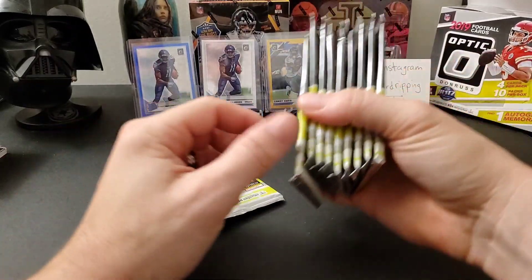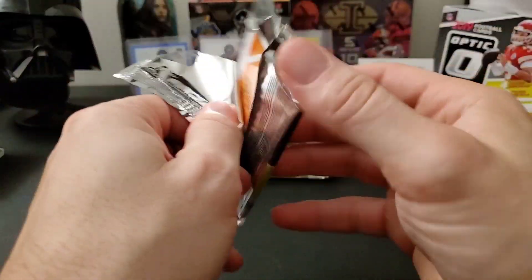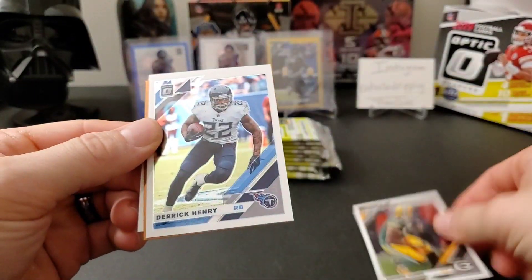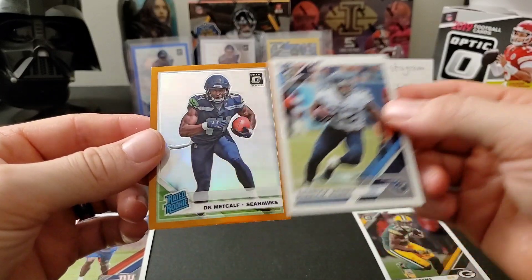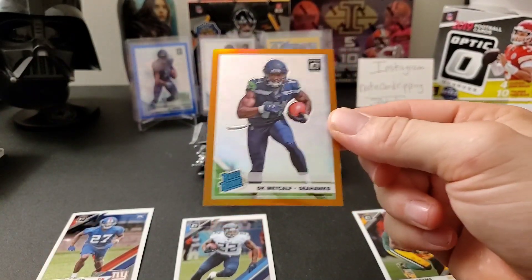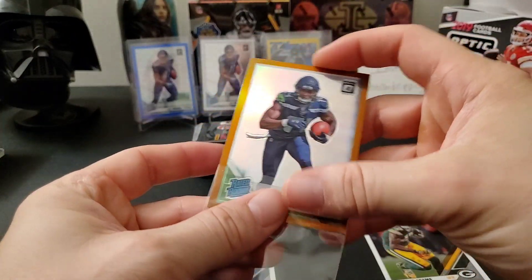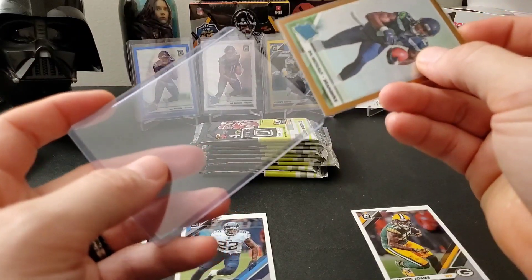My first time opening Optic myself — other times it's been in breaks. All right, so we have a Devonta Adams, a Derrick Henry — definitely like that one — a rookie of DeAndre Baker, and it looks like we do have a bronze rated rookie of DK Metcalf. I was kind of hoping that was AJ Brown. Close but not quite — they look like the same exact pose, it's crazy. It's a nice card though, so if anyone's looking for a DK Metcalf this would be up for trade. That's our first bronze.